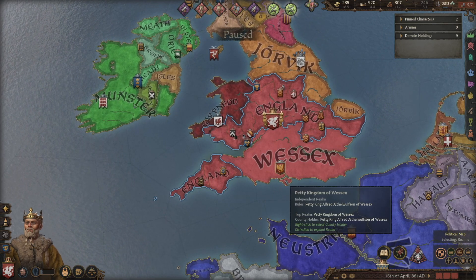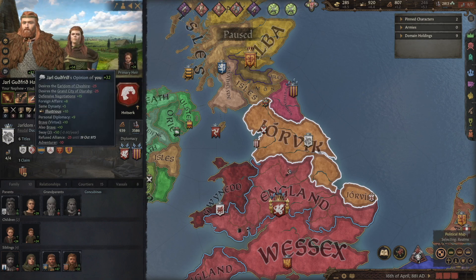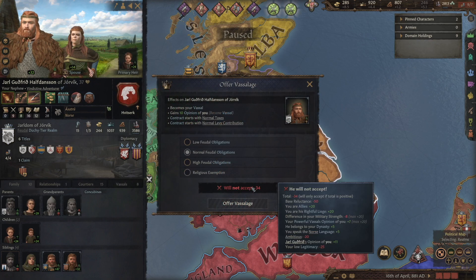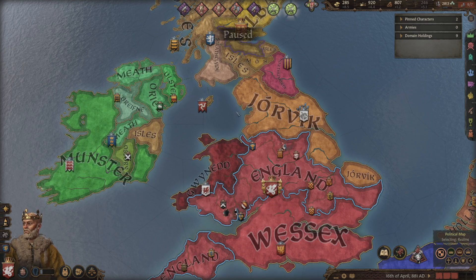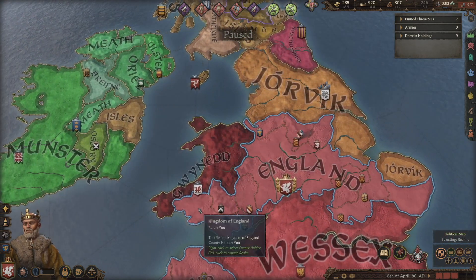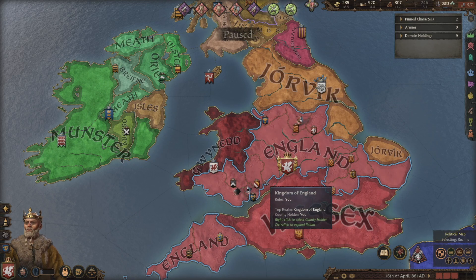Jarl Guthreith is really impressed now — we've swayed him successfully twice, adding 50 to the relationship to plus 32. All this socializing with Jarl Guthreith has swung him to our favor. If we offer vassalage — he will not accept. Why? Low legitimacy, minus 25 base reluctance. Can we get him at low feudal obligations? Minus four — we just need to increase our legitimacy a little bit more. Or sway him once more. We are over our domain limit by quite a bit with this land, so we're going to have to carve these lands up and give them away.